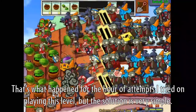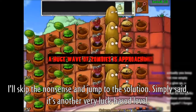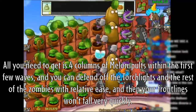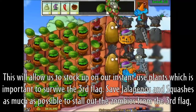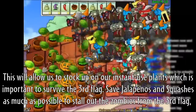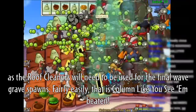That's what happened for the hour of attempts I tried on this level, but the solution is very simple. It's another very luck-based level — all you need is four columns of melon poles within the first few waves, and you can defend off the torches and the rest of the zombies with relative ease so your frontlines won't fall very quickly. This lets us stock up on instant-use plants, which is important to survive the third flag. Use big jalapenos and squashes as much as possible to stall the zombies from the third flag, as the roof cleaners will need to be used for the final wave flag spawns. And fairly easily, that level is done.